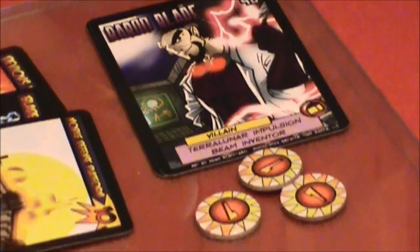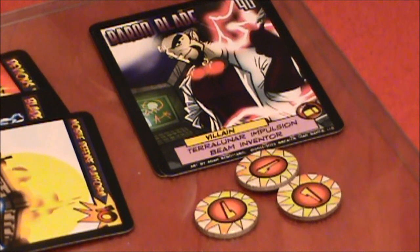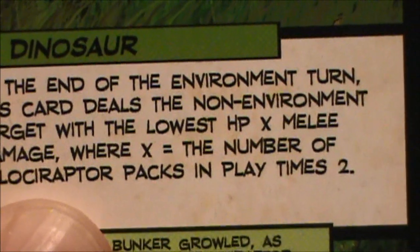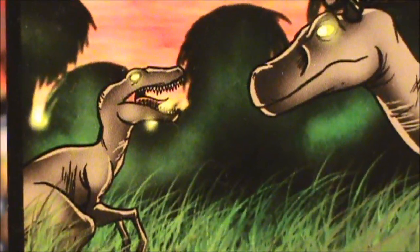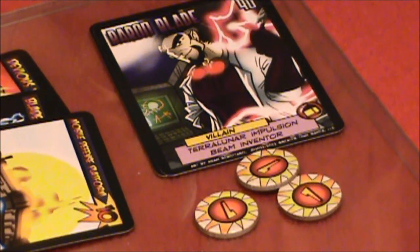That is Baron Blade. With his defense platform smashed, the Raptors leap on the Baron and attack — the number of Velociraptor packs in play times two: two times one is two, but that's going to be boosted by the Obsidian Field to three damage. That's enough to take out the Baron.